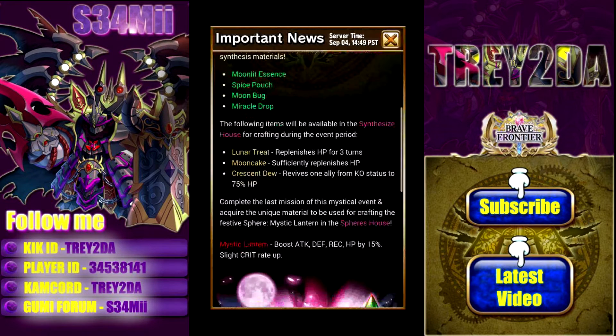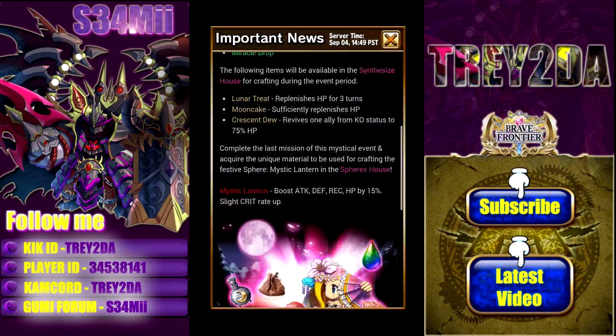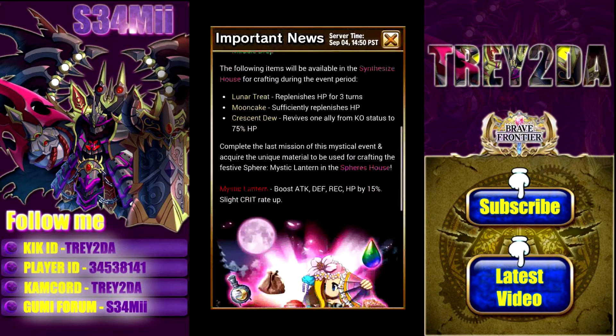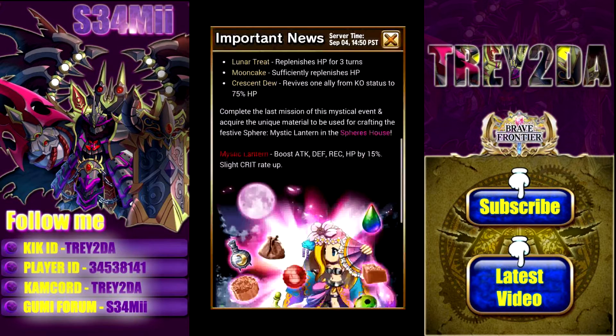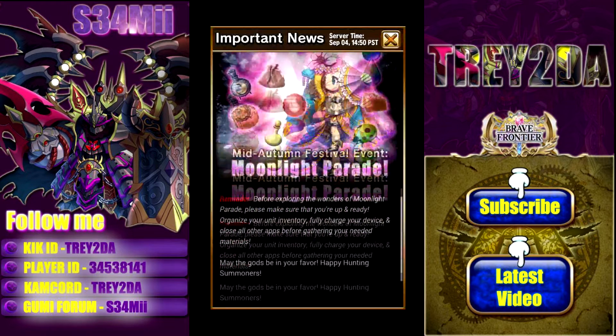There's also the Crescent Dew which revives one ally from KO status to 75% HP — that's a really good item. And if you complete the last mission, which is Level 3 of this event, you're able to get a synthesis material necessary to create a very nice sphere called the Mystic Lantern. It's basically a Sacred Jewel but with a slight increase in your critical hit rate — really nice sphere.